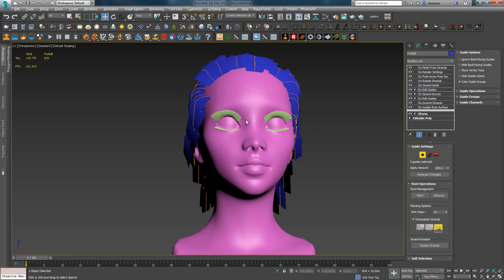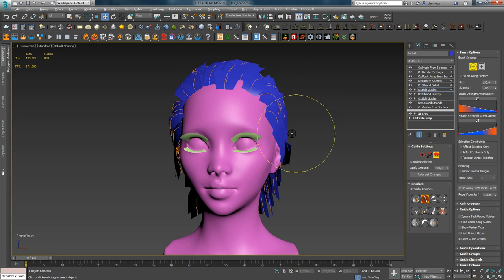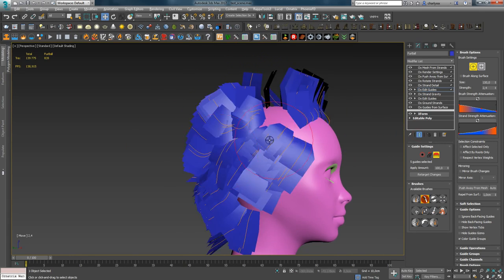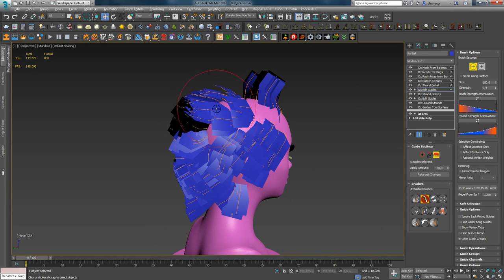One of the features of Ornatrix for gamedev is the ability to make changes to a finished hairstyle at any time — for example, re-combing the hair this way. That's why I always recommend saving the modifier stack in a separate file, and doing the conversion to an editable mesh and further work in a different scene.